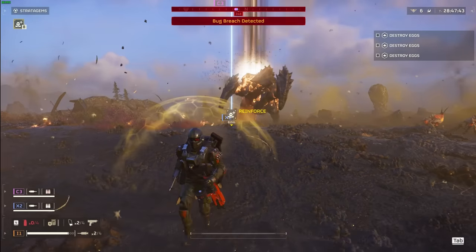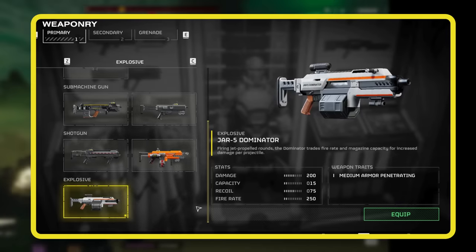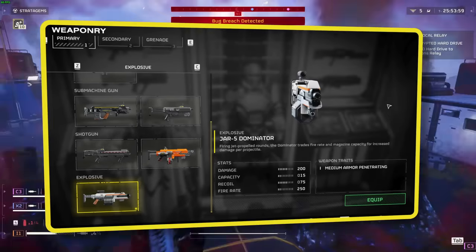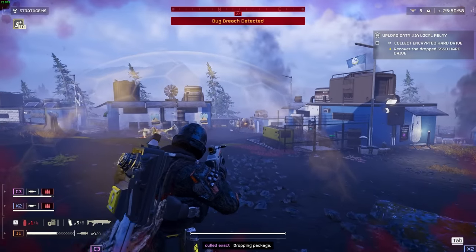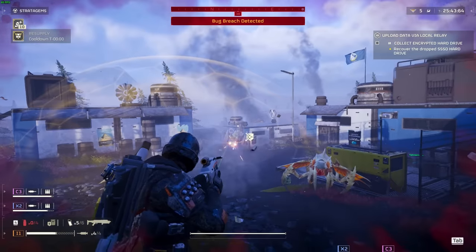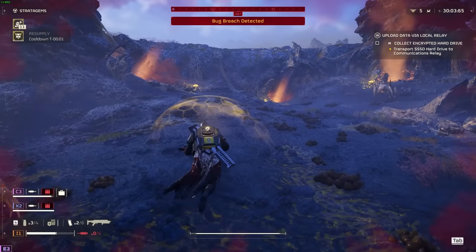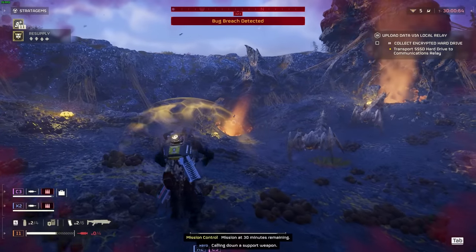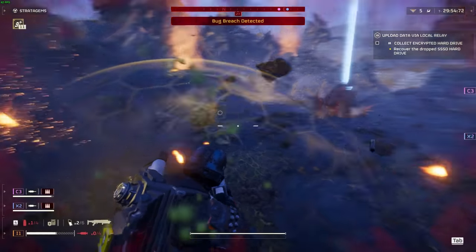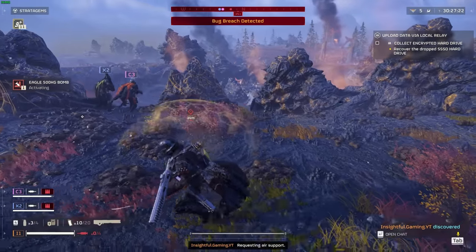For our primary weapons, we have two great options. First, I am recommending the JAR-5 Dominator Explosive Rifle. The Dominator makes a big splash in Helldivers 2 with its explosive area-of-effect capabilities, sending out a devastating wave of fire perfect for burning through groups of enemies and weakening the stronger ones. It's all about aiming carefully and managing your resources well, but when you do, it's a game-changer for clearing tight spots and cutting down incoming enemy waves. Just a heads up though — you've got to watch out for friendly fire with this one, so communication and careful planning are key. Also, this weapon has a very high recoil, but once you learn its recoil, it's a great weapon to use for this build.